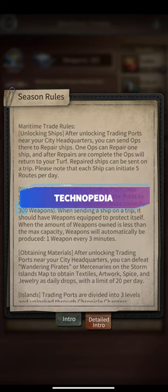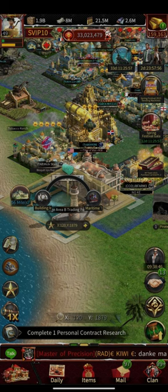Let's talk about maritime trade. Once the building is unlocked, you're going to send three crew operations into this building. It doesn't matter how many troops are in that operation — it's going to take the same amount of time. Once the crew operation is there, it's going to repair three of your ships.